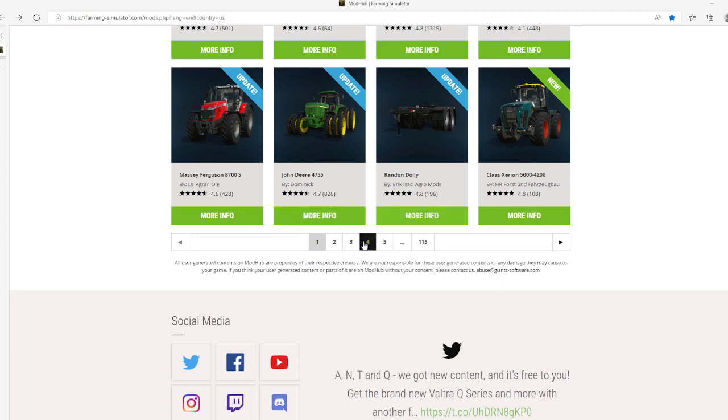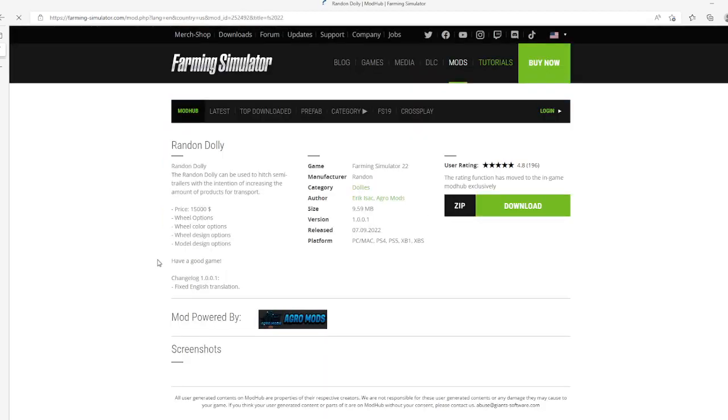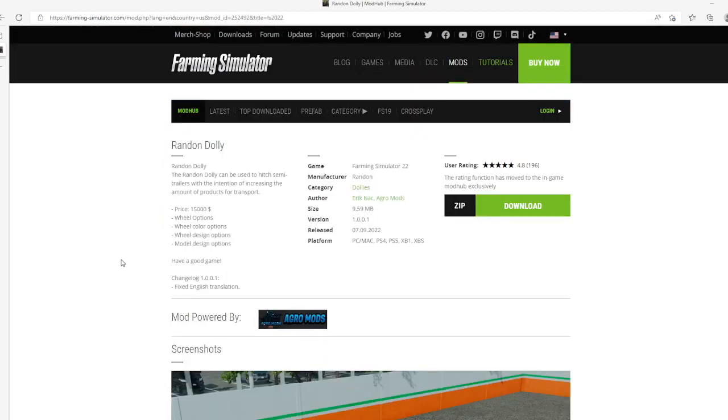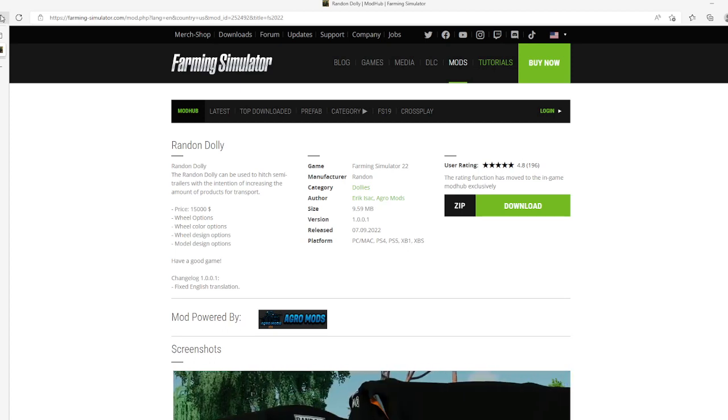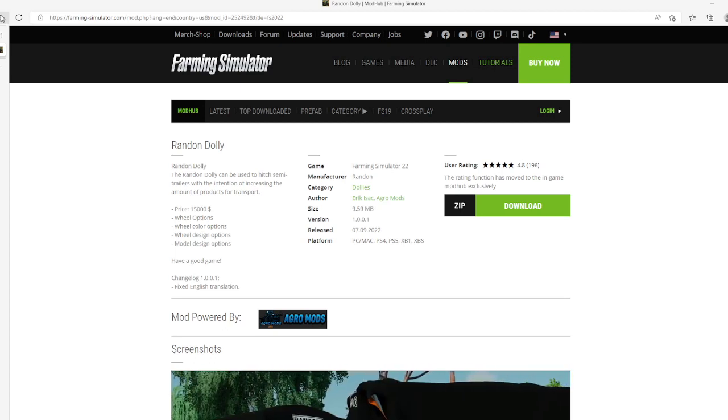Then we have an update to Randon Dolly. Change log version 1.0.1: fixed English translation. Update released 7th of September 2022, available for PC, Mac, PlayStation 4 and 5, Xbox One and Xbox S.